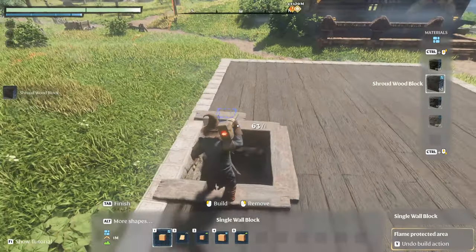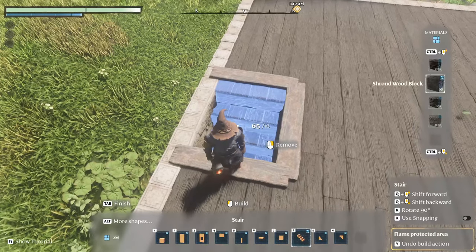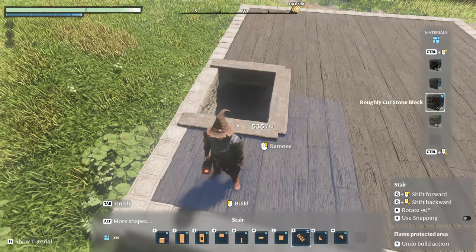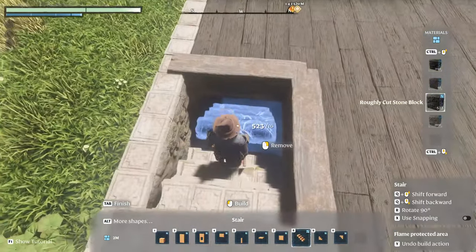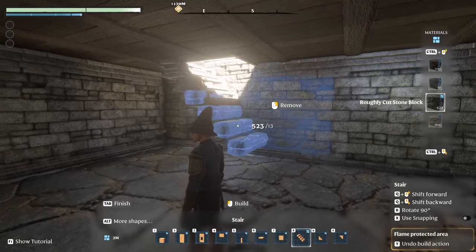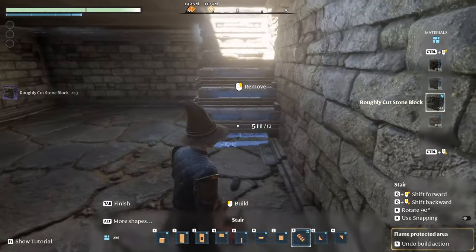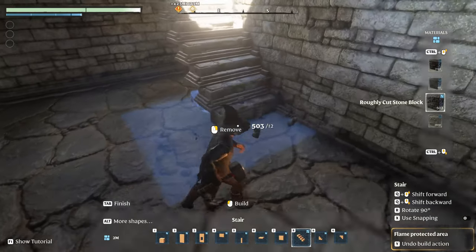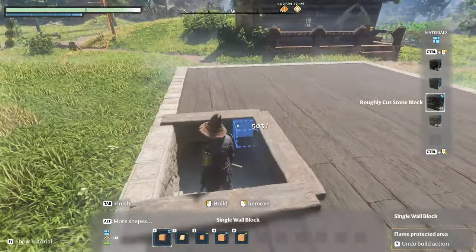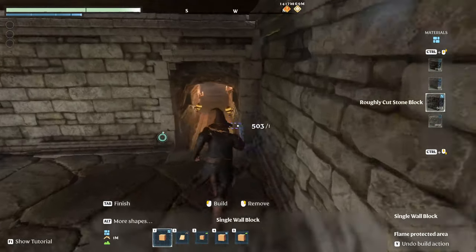Something like this, maybe one more. Grab the stairs — I want to make them in stone. Continue this one down, it might be easier to spot the rest from below. So we've got the stairs up. I think we need a little more headroom so I'll remove another block — it's a bit tight for the head. Now we've got the basement, it's fairly empty, and we've got the walkway there.